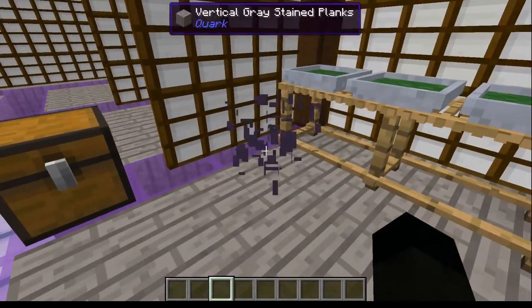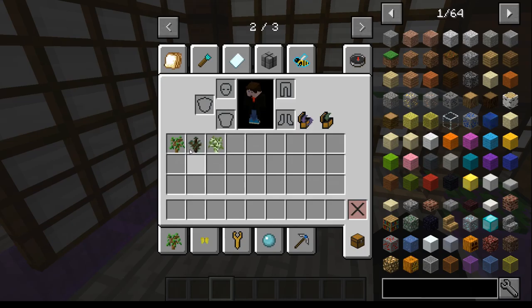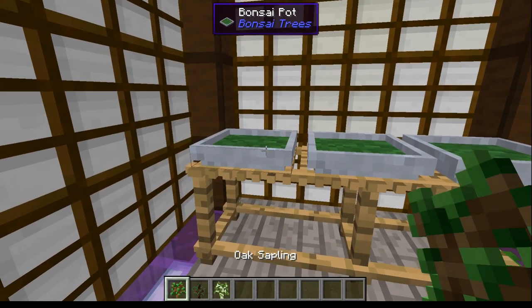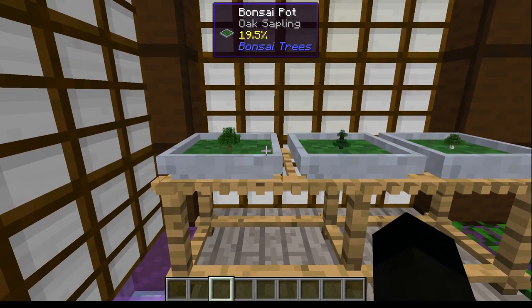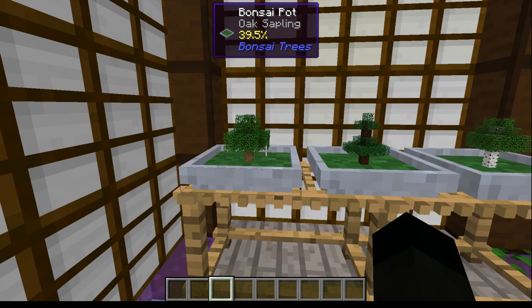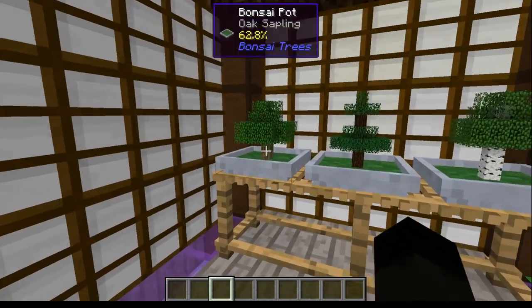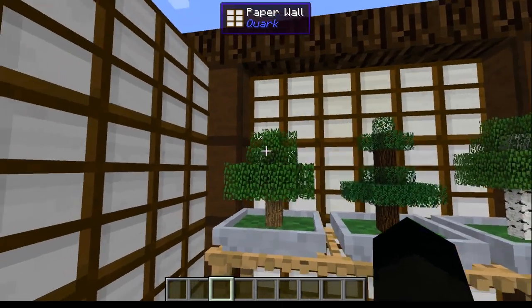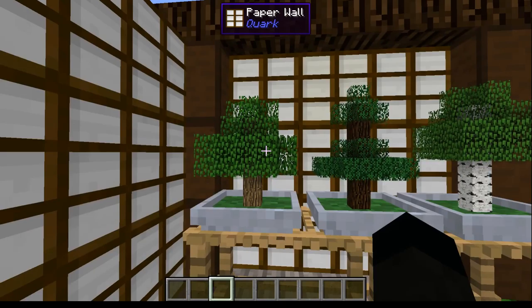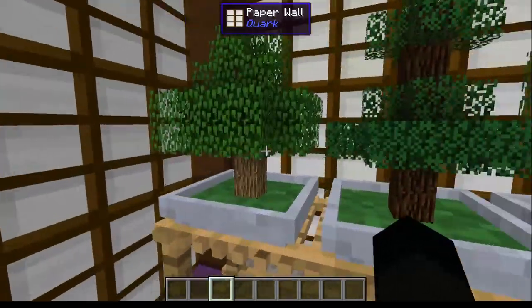So what does it do? Let me grab some vanilla saplings. This works with all the vanilla saplings - you can create bonsai pots and grow saplings in them. The growing animation looks absolutely cool on its own. Forget any other functionality - once these things are grown they are absolutely gorgeous decorative blocks. They do occupy two blocks once grown.